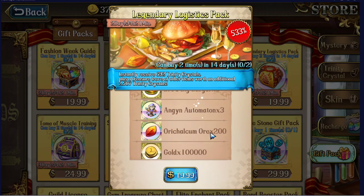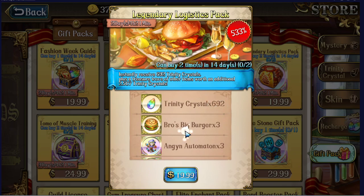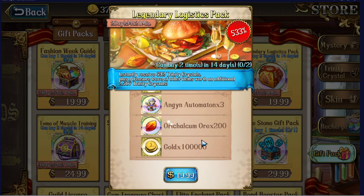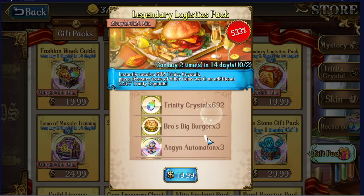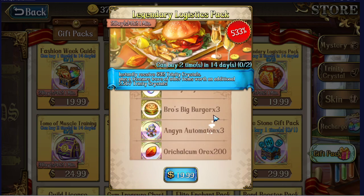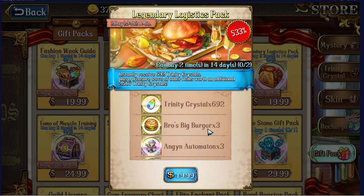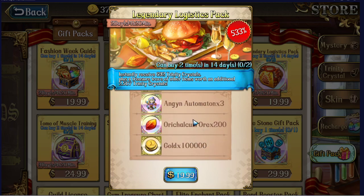The Legendary Logistics Pack at $20 gives 692 crystals, 3 burgers, 3 Engan automatons, 200 ore, and 100,000 gold. At base value this is a pretty mediocre pack — I would never buy this. You get four burgers every day using Trinity Crystals for stamina, which gives you only slightly less value than these burgers for a lot less cost. Don't get it — just leave it alone.